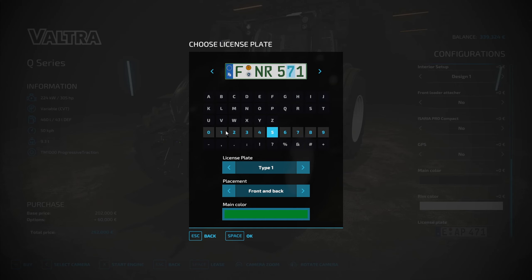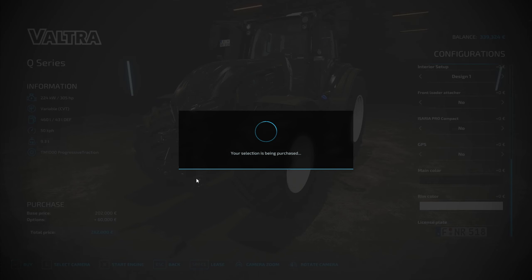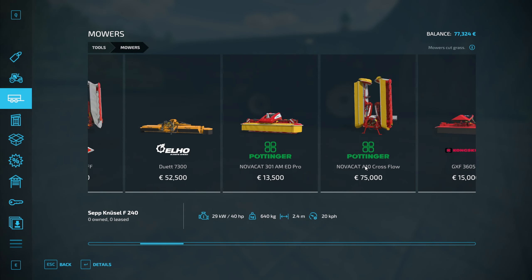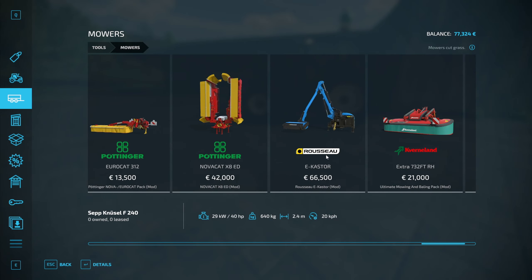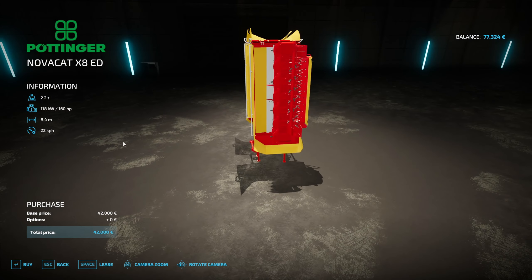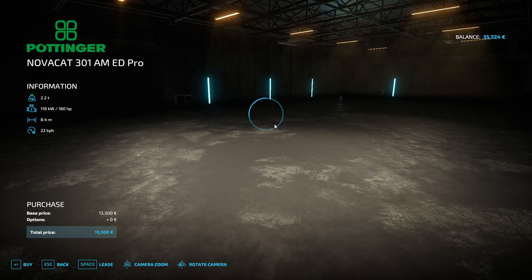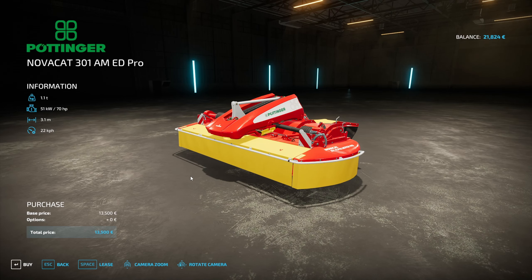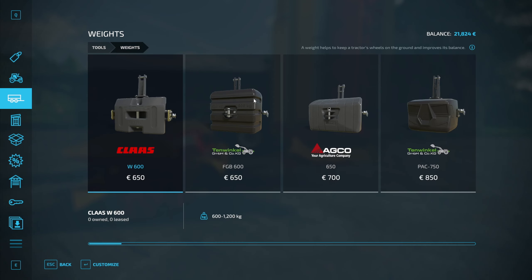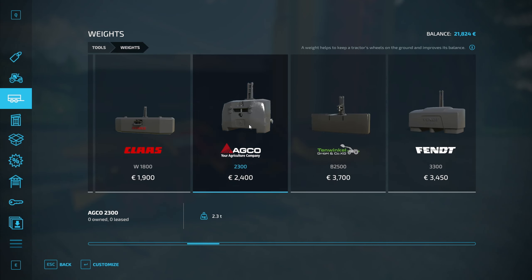Wheels can stay the same, roof can stay the same — reverse driving, yes, I want that for the mowing. GPS, I don't need that. Main color, we can keep it black and rim color white. Let's customize the plate so it's F for Fichtal, and then we're going to do some number changing front and back. We're going to be left with around 77,000. Let's buy.